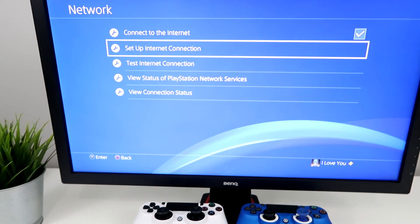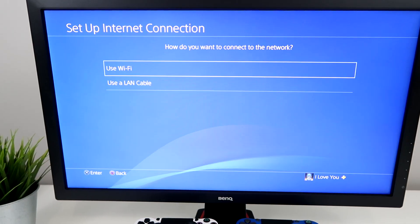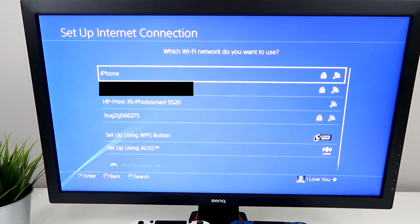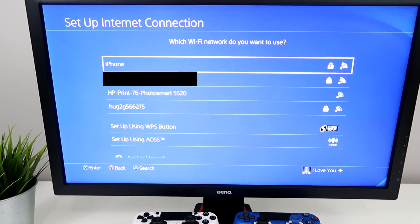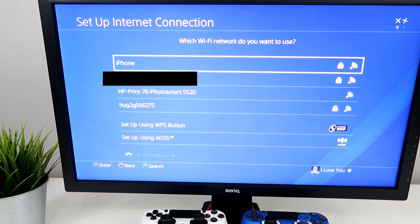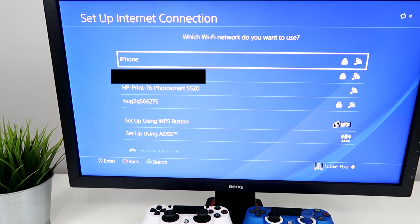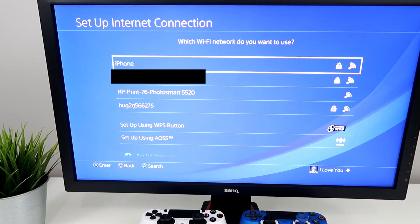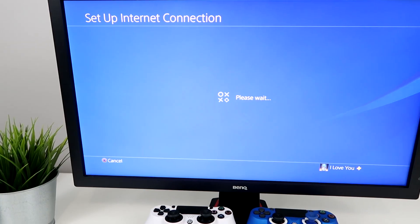Then go to your PS4 Settings, go to Network, Set Up Internet Connection, select Wi-Fi, say no to the prompt, then Easy, and it should find your hotspot right here. If for whatever reason you don't see your iPhone hotspot, just keep pressing triangle and you'll eventually see it pop up — that sometimes happens to me.